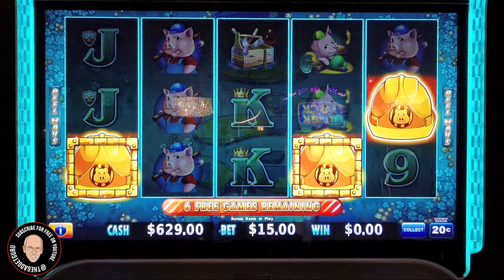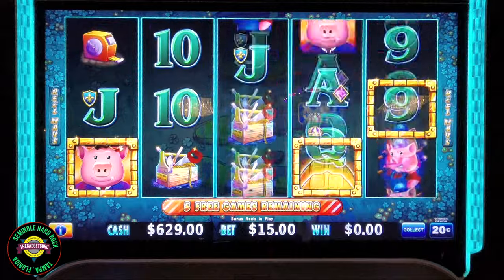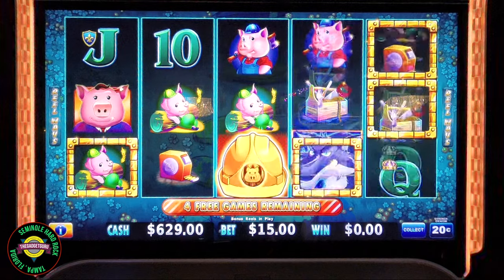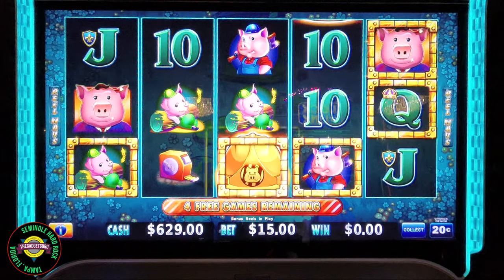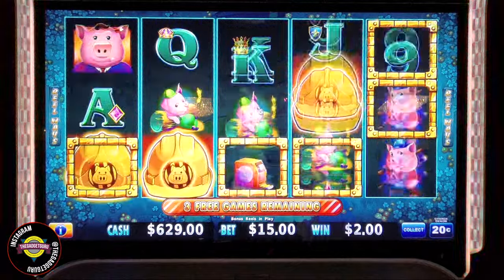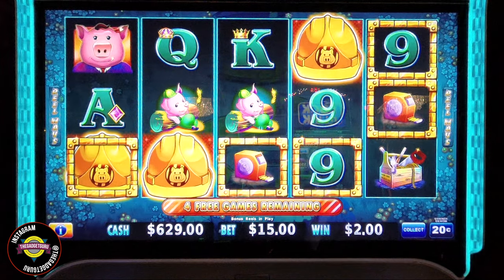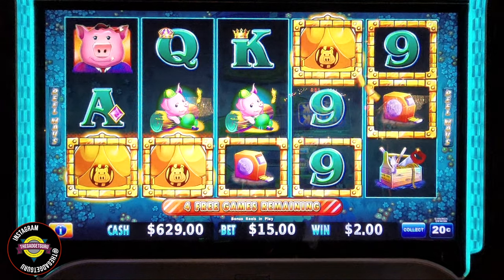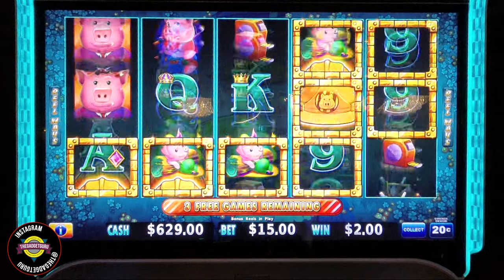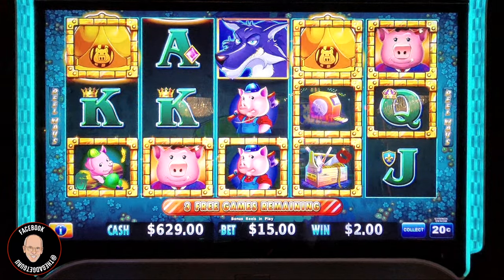Three spins — when you get three hats it's a free spin. Come on! One more mansion — that's four. Maybe Huff and More Puff is going to show me to stay away from Autumn Moon and come over here. That's one, two — one more. We got a respin and three more mansions! I'm not even counting them because it's looking good.